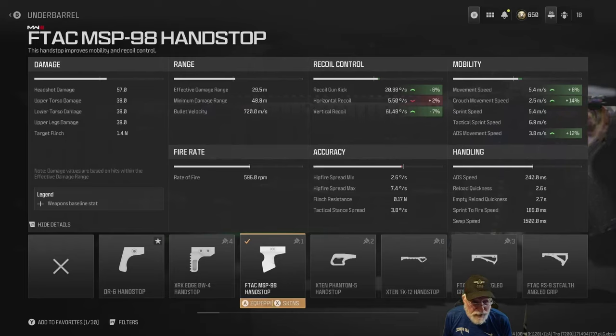Reload quickness is absolutely lightning — 2.6 seconds partial and 2.7 seconds on an empty mag. The sprint-to-fire speed is a fairly blistering 189 milliseconds.